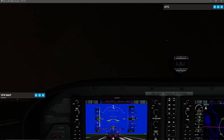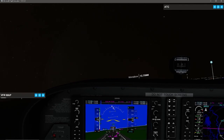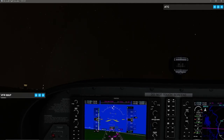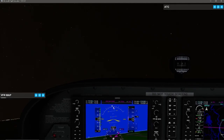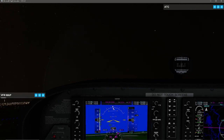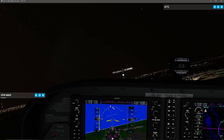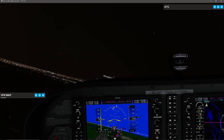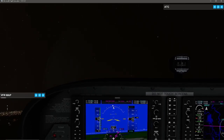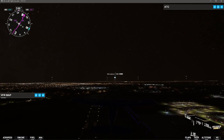Now we're climbing out. I'm going to climb at Vy, so I'll build up my airspeed to 73 knots. There's a little bit of wind up here. Once I pass 73, I can trade off some airspeed for a better rate of climb.